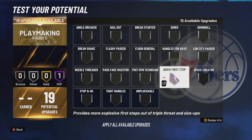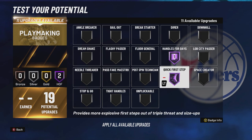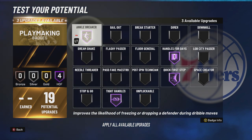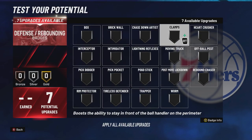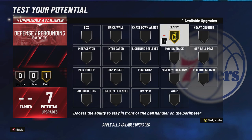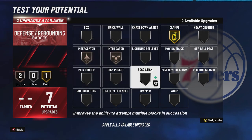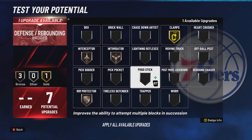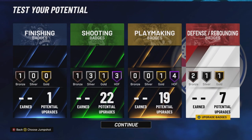For playmaking: Hall of Fame quick first step — Devin Booker has a quick first step. Stamina is terrible in 2K, so handles for days on Hall of Fame. Tight handles, Hall of Fame. Ankle breaker — I see that's in the game now — Hall of Fame. Space creator, gold. For defense: Devin Booker is a much improved defender. Clamps, gold — maybe he's not quite that good in real life, but you want to be the best defender possible. Intimidator. Interceptor. Rim protector for the rest. We'll bump up Intimidator one more. There you have it.